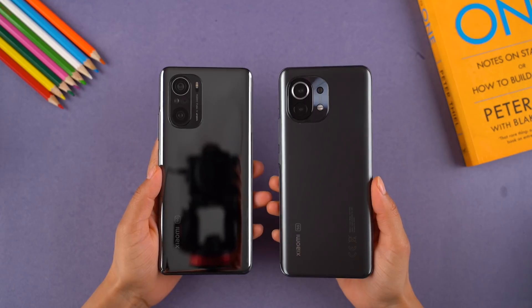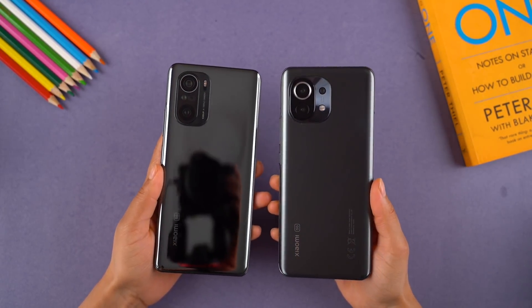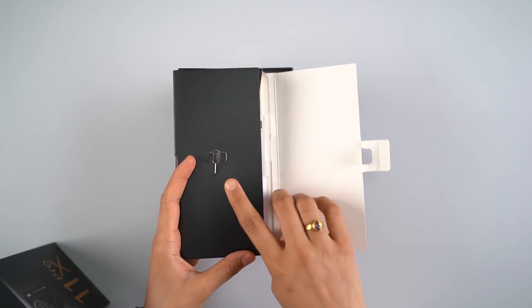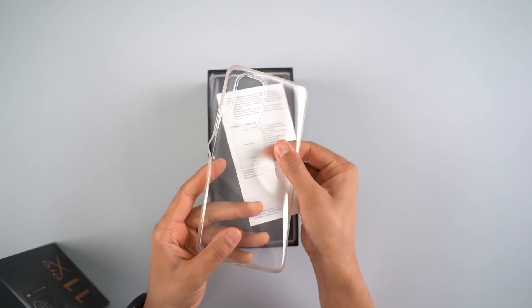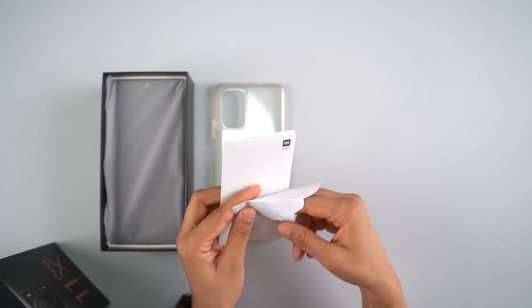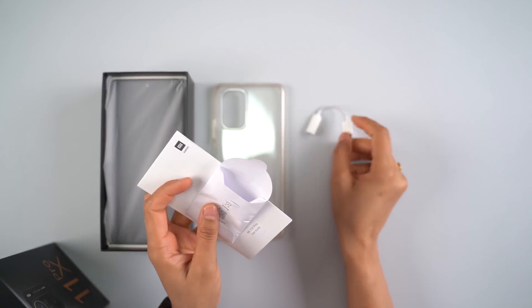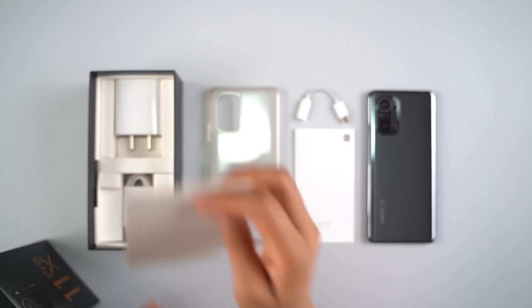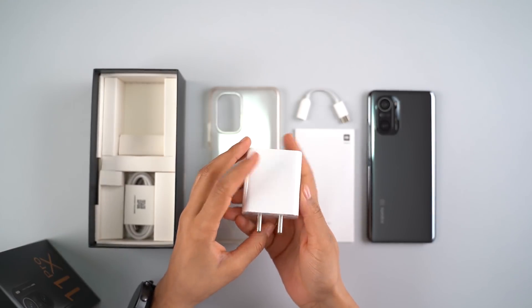In today's video, we have been using the Mi 11 X Pro for about a month. Inside the box, you get a 3.5mm headphone jack to Type-C dongle. The Mi 11 X Pro comes in a black color, and as mentioned, it is a slightly downgraded version of the Mi 11.